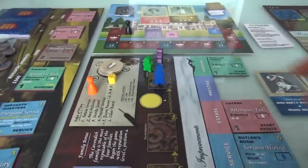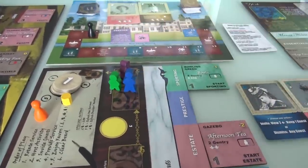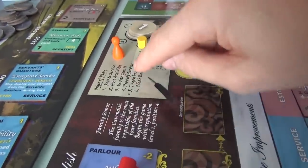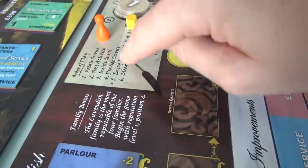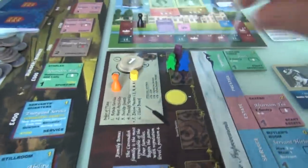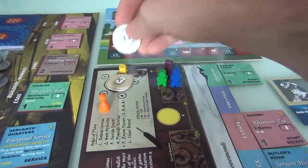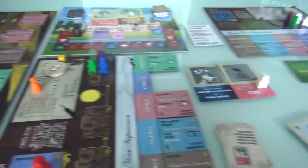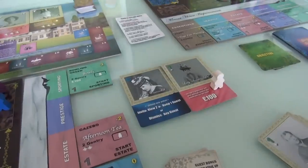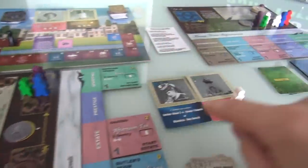The butler, valet, and ladies' maid will not be doing anything this round, but that means they'll be available for next round. We have provided service, and now we enjoy the fruits of our labors. I get one, two, three reputation — and I'm at level two! And I make a hundred pounds, no doubt due to Lady Sarah's connections and contacts.